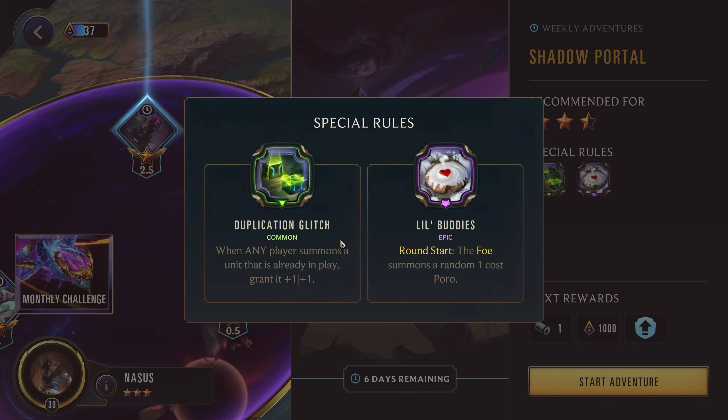If you really want to cheese this you can go for Niko with the Grand General's Counterplan — when you play Niko you disguise her as a card, and because of Grand General's Counterplan it makes a copy of that card in your hand to play at the start of every round. You can cheese this if you want, but I don't think it's really worth it. The main thing here is the Little Buddies — round start the foe summons a random 1-cost Porro. I would just go for champions that like to kill small units, like Cain or Volibear, who can really scale off getting kills and dominate this adventure.